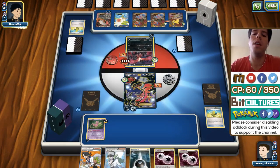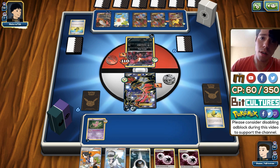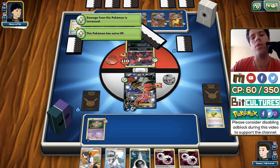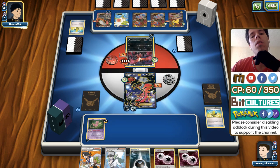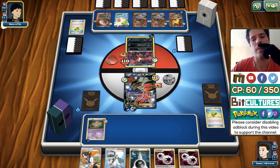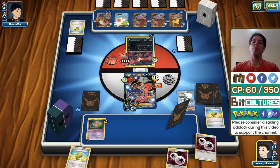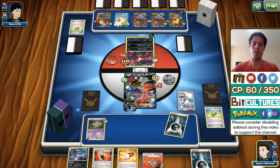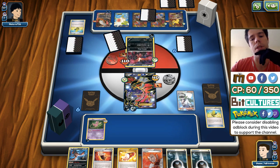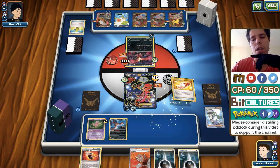We don't seem to be hitting Max Elixir early on, which I noticed in my testing games too. Hopefully he Ns us, but he doesn't. Ever since N was printed, an N to six hurts me more than an N to two or three, simply because my deck is still full of utility cards, draw cards, energy, and Pokemon — I've barely played any cards down. So I have less odds of hitting a useful card because my deck is so thick. There's the N.